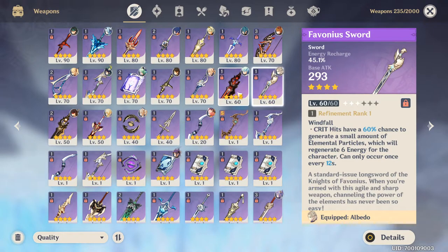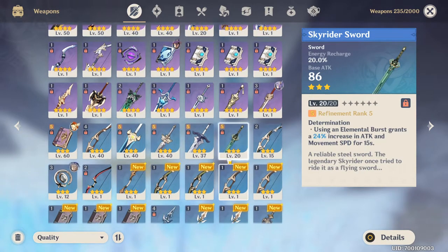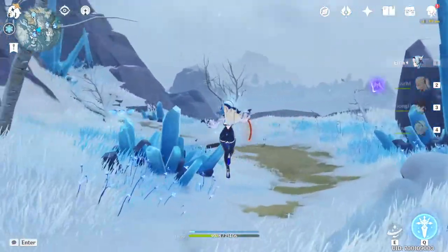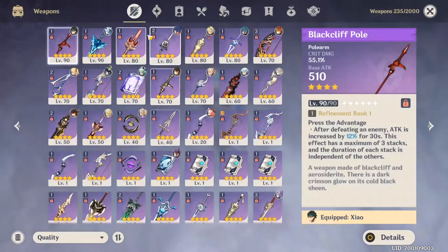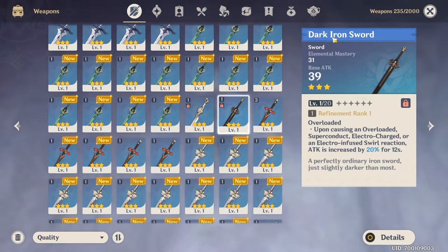I don't think the Sacrificial Sword would be any good, nor the Favonius Sword. Maybe the Harbinger of Dawn is good on him, I'm not quite sure. There's also an interesting three-star option — the Dark Iron Sword. It has Elemental Mastery, it's free, and when causing Overloaded, Superconduct, Electro-Charged, or an Electro-infused Swirl reaction, attack is increased by 20%. With the Electro buffs coming and this sword's Electro-infused Swirl reaction synergy, this might be a pretty good sword for him.